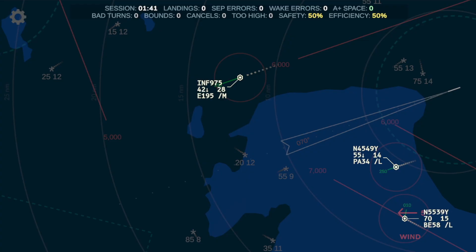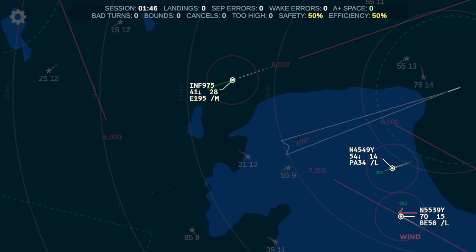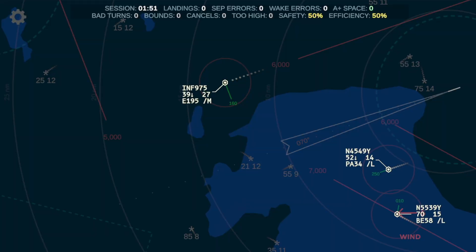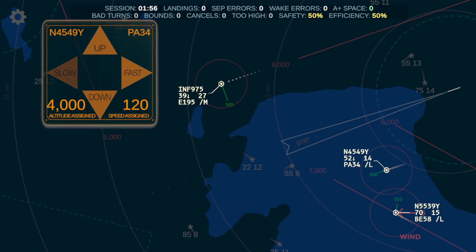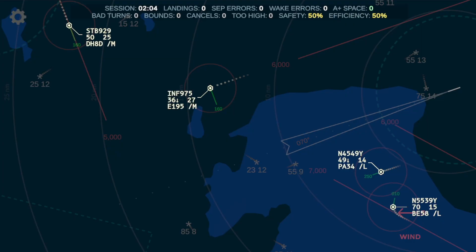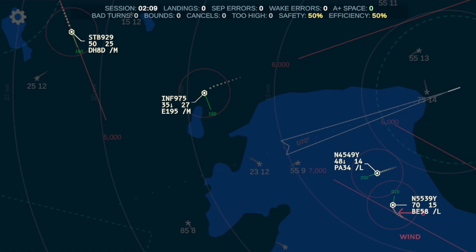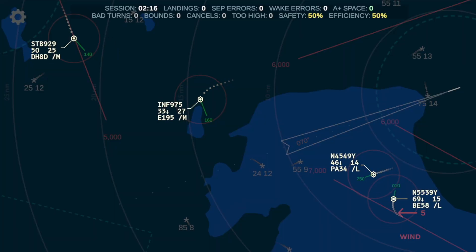3-9-Yankee, turn right heading 0-1-0. [Aircraft: November 5-5-3-9-Yankee, heading 0-1-0.] Left turn onto a down-one leg. 9-7-5, turn left heading 1-6-0. [Aircraft: Iron Flight 9-7-5, heading 1-6-0.] Not so bad. Okay, so 4-9-Yankee is going down to 4-thousand. So far so good.